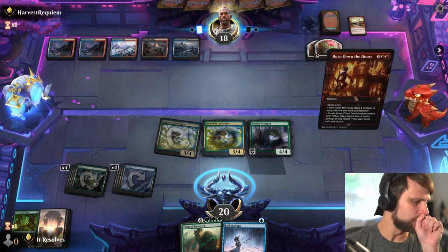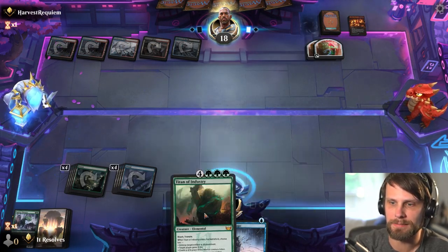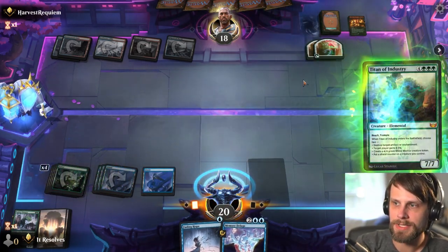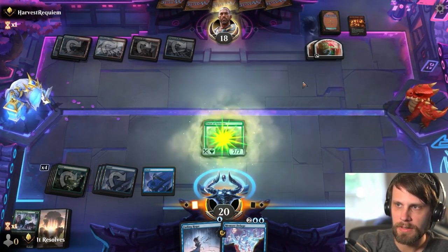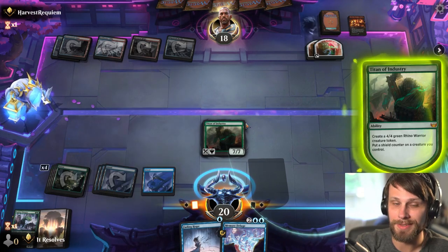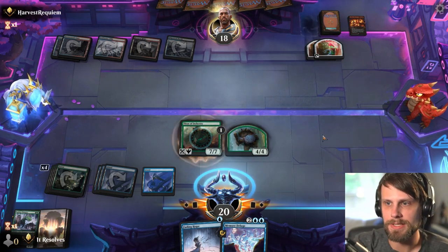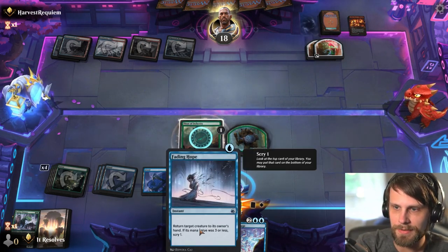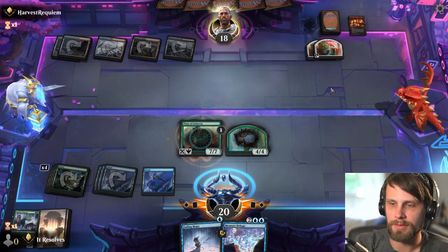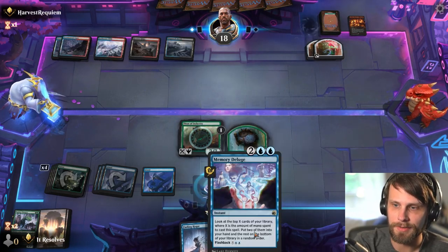Okay, so they do have the Burn Down the House — that was what we were kind of worried about. But now we can just drop Titan and I don't think there's much they can do about it. The play is Rhino and Shield Counter on the Titan — this forces them into needing a couple of extra pieces. We also get to leave up the Fading Hope, which we can use to save our Titan of Industry if needed, so there is a way around some of this.